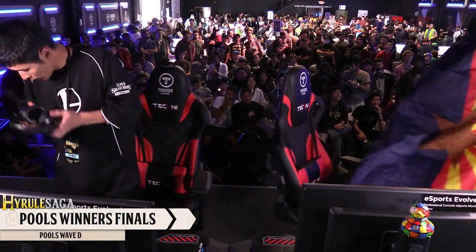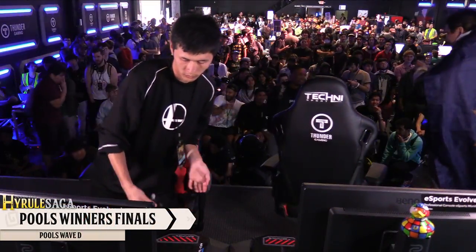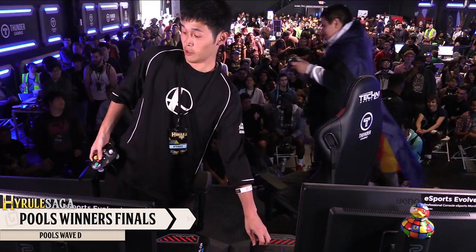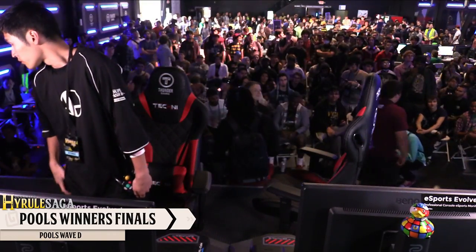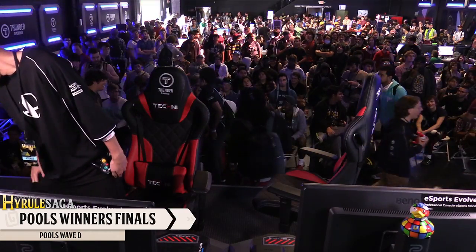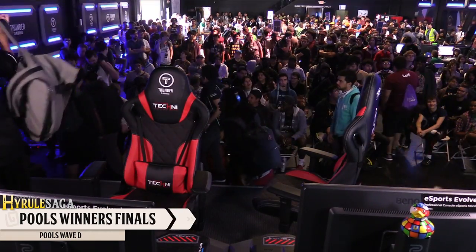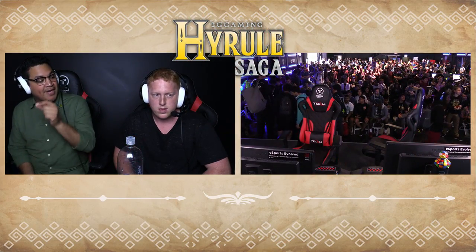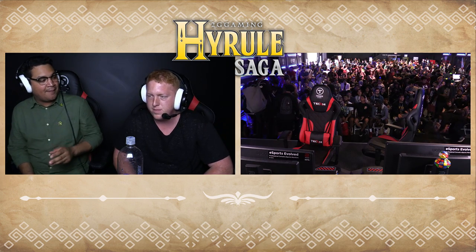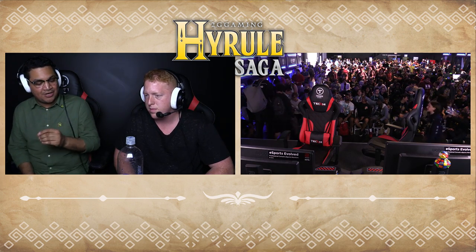Abadango standing up with a punctuation mark — sends Strotter to oblivion! Strotter yelling — understandable, not happy about it. A lot of emotion there. Strotter was so close, but it all came down to Abadango's reads. He saw Strotter's abilities, knew he was going for the advantage with forward air aerial approaches — all he needed to do was force Strotter into the air, throw shadow balls, and capitalize on the fact that Mewtwo is simply faster. Abadango closes it out.